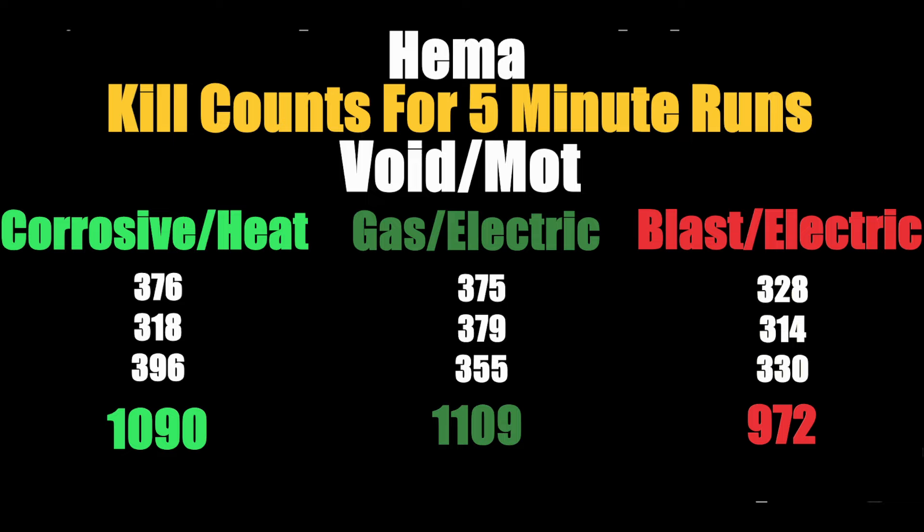All three results were close to each other. I try to play very mechanically — picking tile sets with two to three entry points and keeping conditions consistent — but there's still some subjectivity. I don't look for small deviations; I look for large deviations of 100 kills or more. Blast and electric was roughly 100+ kills less than the other two, so it was clearly the weakest. Corrosive+heat and gas+electric were extremely close — less than 20 kills apart.